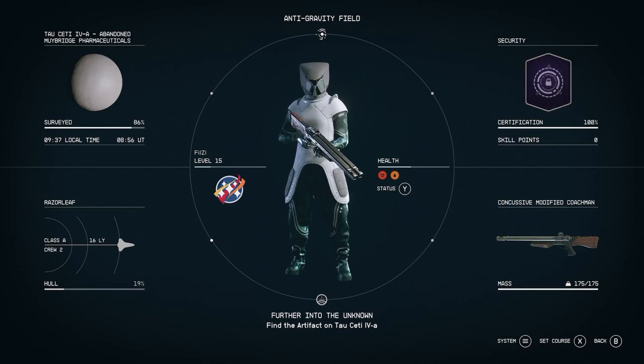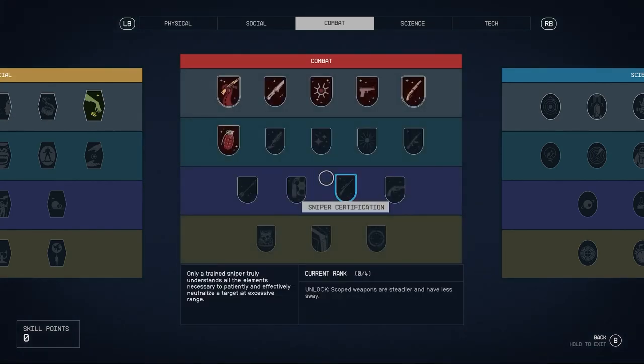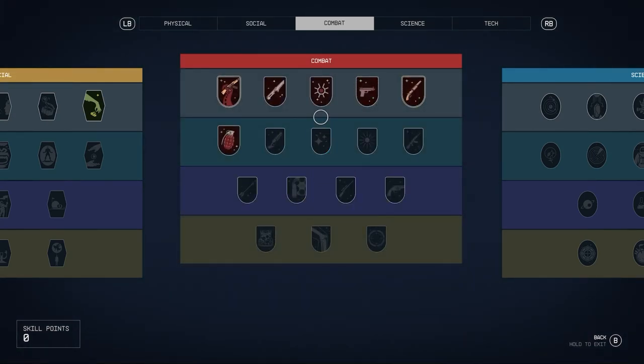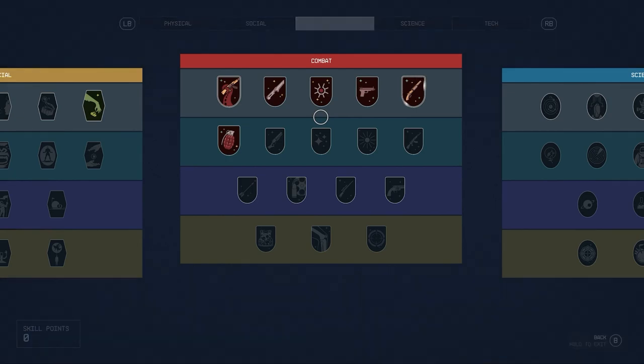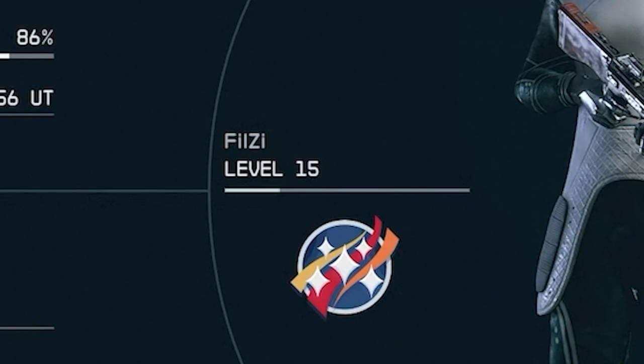The first thing is you do need skill points to unlock skills inside of the game. But how do you get these skill points? As you can see there are quite a lot of them and I will be going into detail on them specifically. I have made a video on how to level up your character — as you can see I am level 15.